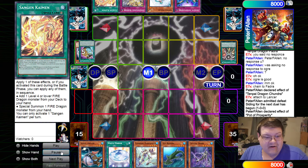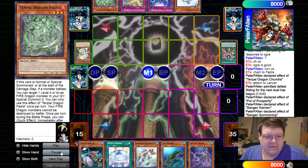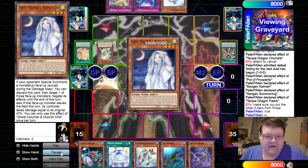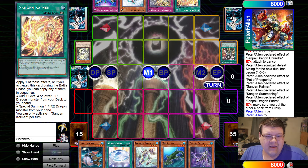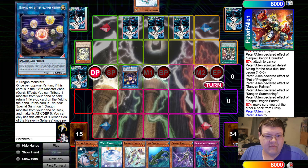We grab a Kaiman off of that. Kaiman into the Fadra. Then Sengen Summoning mills off the Phaedra, Fadra it back, and then you just clear up there. They wouldn't have been on the bottom because we Sengen Summoning out of that anyway, so it wouldn't have mattered. We're going to go ahead and make the Heretic Heavenly Spheres and pass turn over to our opponent.